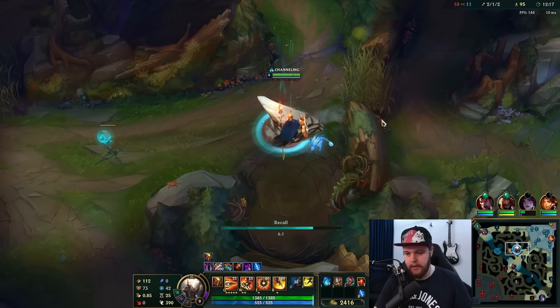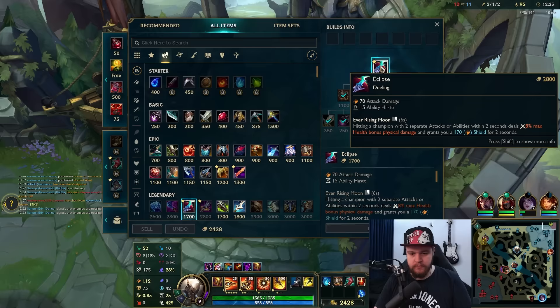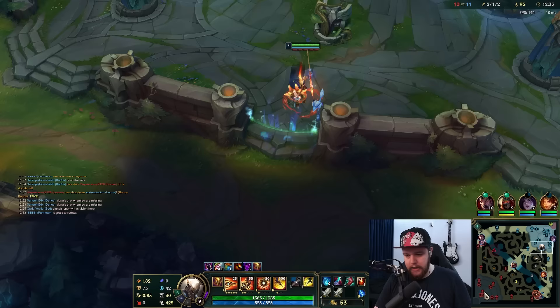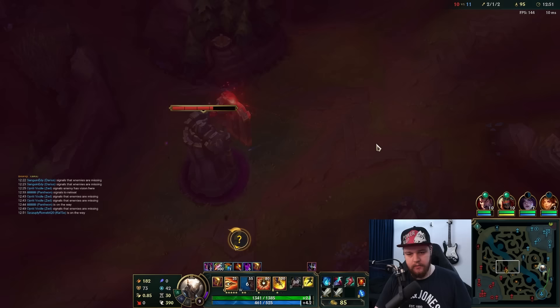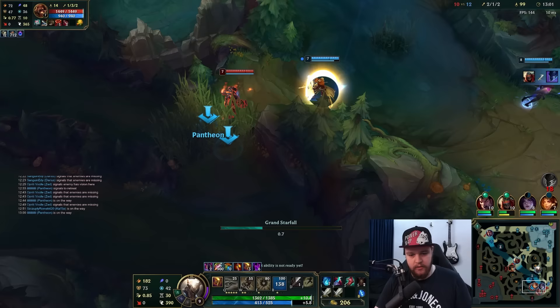My next back will be very strong. I don't see Nocturne currently so there's no point walking to top. I need to recall as well because I have quite a big item in base - get the Eclipse into double long sword. Going for Sundered Sky next. There's not too much to look for on top side - it's pretty likely the Nocturne is going to be there. I kind of want to ult his red buff but I don't know if that's too aggressive. He dies - not bad. I'll go for this.